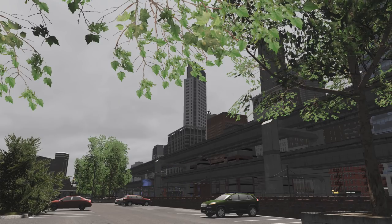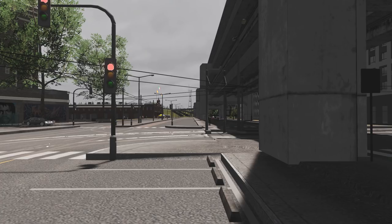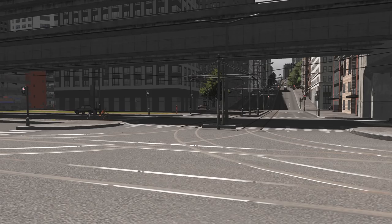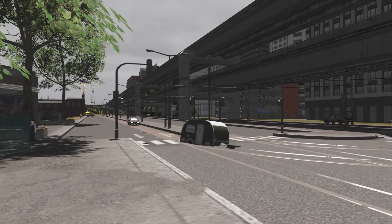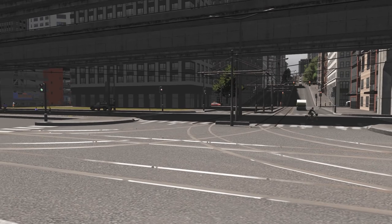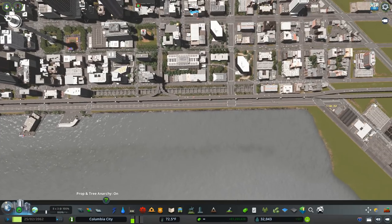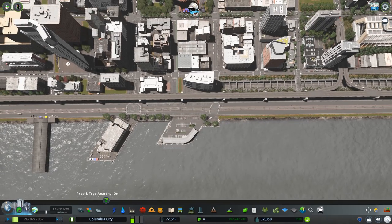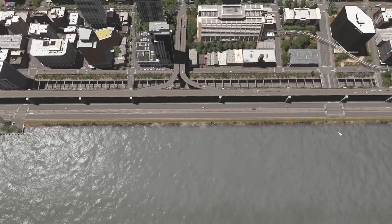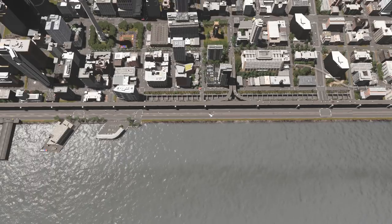We've got a problem here because these road nodes are really close together, so whenever a car goes by it sort of flies over the node. The only fix I can think of is to move everything out by a unit or so — that would let me make that segment of road smaller and I think I can manage that. I'll fix that.